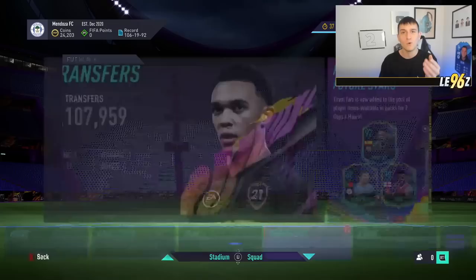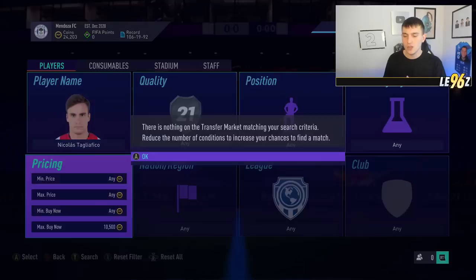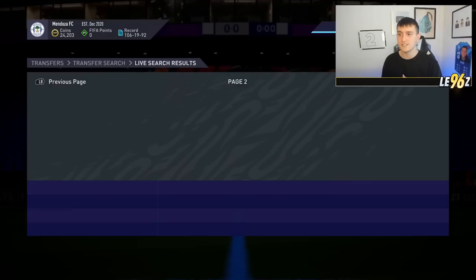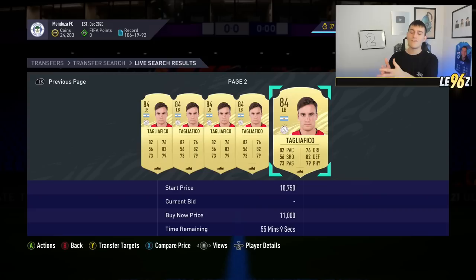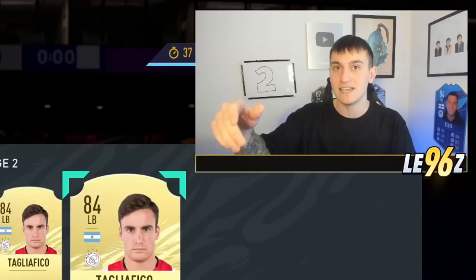We've got rewards day tomorrow, and what you can do every single rewards day is pick yourself up fodder for snipes. Someone like Tagliafuerto on the market right now is going for around 11,000 coins. Come Thursday, just go onto the market and start sniping around these cards, picking them up as cheaply as possible. If I see a drop of 20–30% tomorrow, it's a buy for me, because in the run-up to 6 PM on Thursday they'll go back up in price.